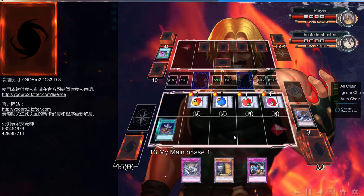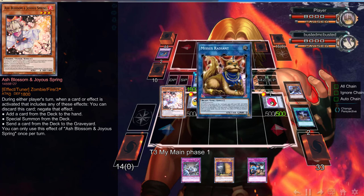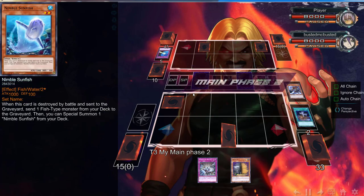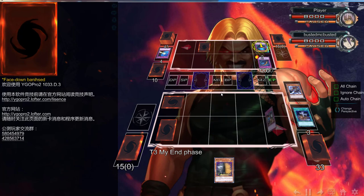I send Mizuki to get back the tuner — another bonus of Ash Blossom is that it's a Zombie. I try to Black Rose his field but he's having none of that. He sends Number Fist but he can't use it because he's banished every single one of them.